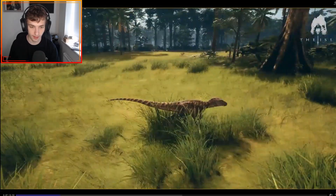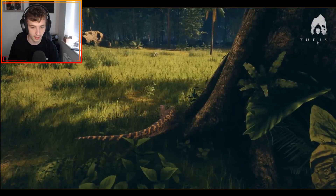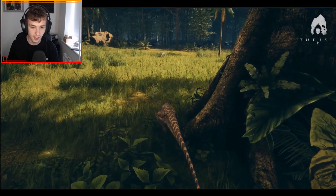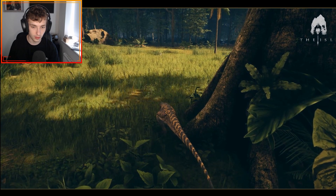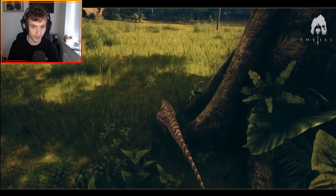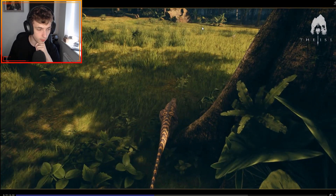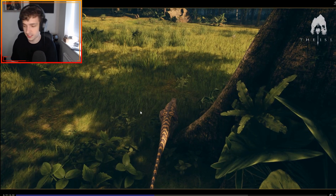But there is another thing in this video that I don't believe has been showcased yet. You can start to see something coming out to the corpse — there you go, you see them running through the grass there. That is compies. We're finally seeing the compies in the game, and it looks like this could be what is coming in update 4.